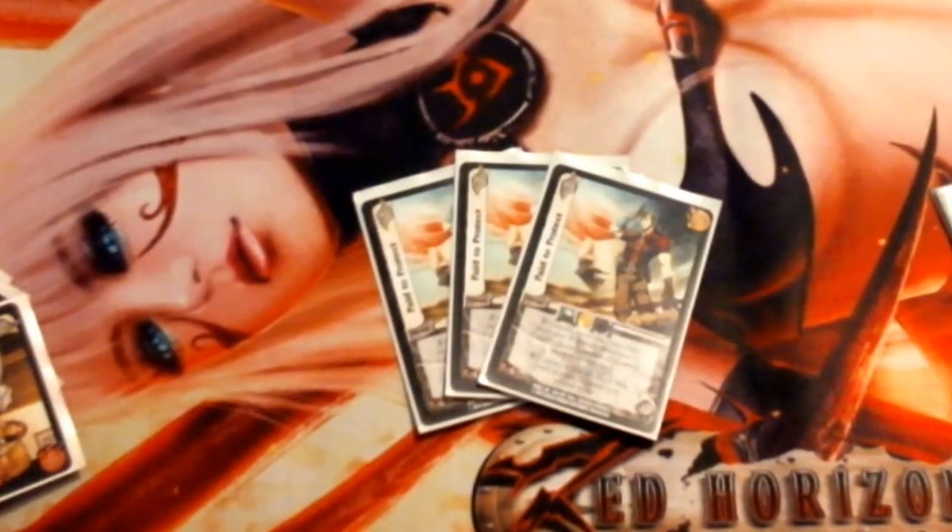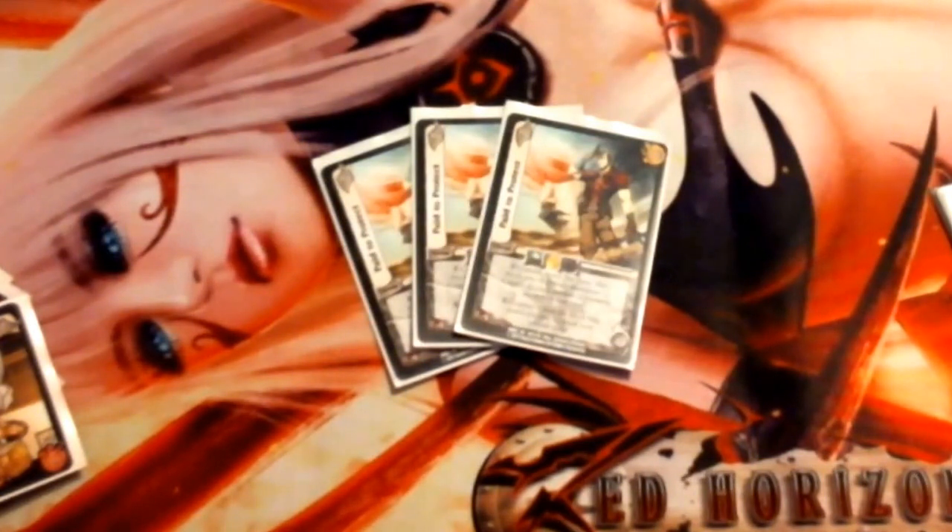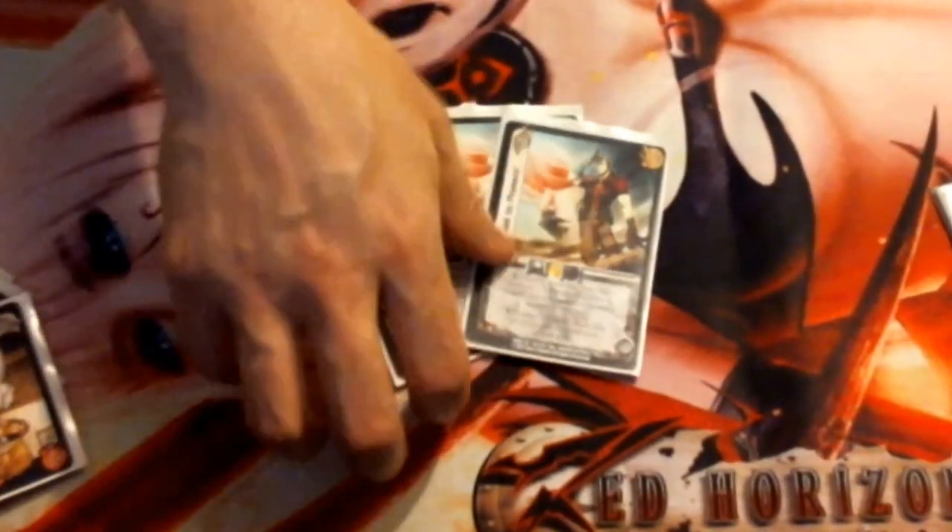Next we're running Paid to Protect, a reprint that originally came out as a promo in the Tekken 6 series and was reprinted in the newest Red Horizon series. It is a 2 difficulty 5 check with a plus 3 mid block. It says E Commit and reveal your hand: this attack gets minus X damage, where X equals the number of keywords — such as kick, combo, throw, punch — in your hand. It also has Response Commit before the block step: you may return the attack's speed back to its printed value. We run 3 of these.